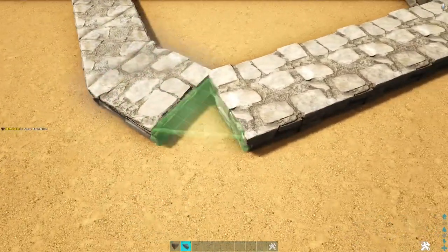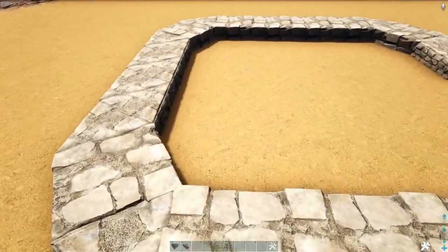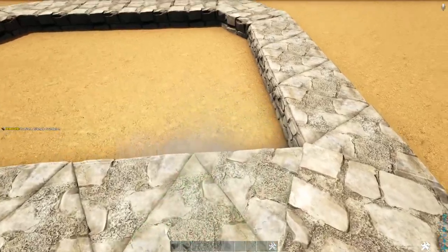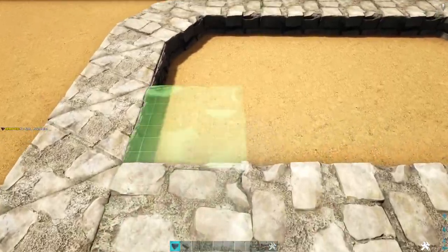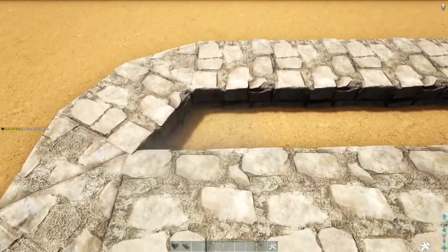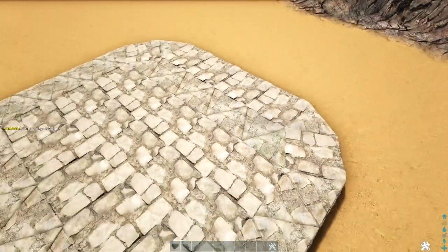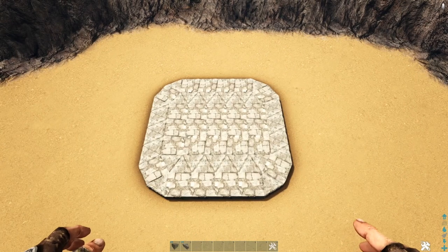Finally, one more regular foundation and one more triangle to fill this in. Then we're going to fill in the center: starting here, place a row of nine stone triangle foundations, then three rows of five regular stone foundations, and finish it off with one more row of nine stone triangle foundations. That makes up the main portion of our foundation — go ahead and switch all of the regular foundations to block.